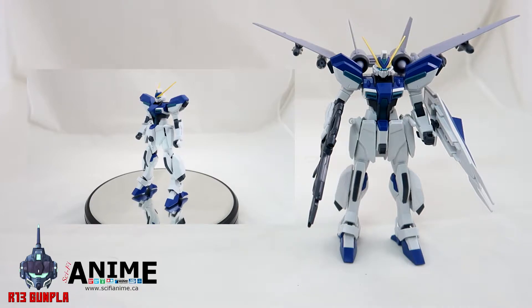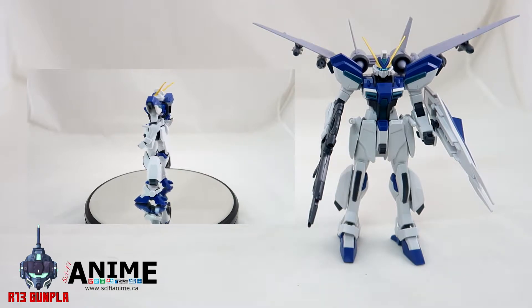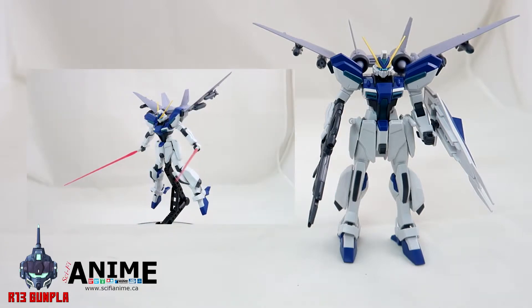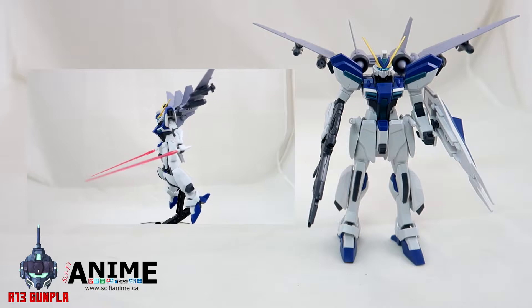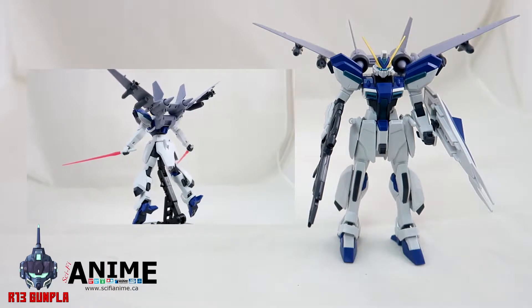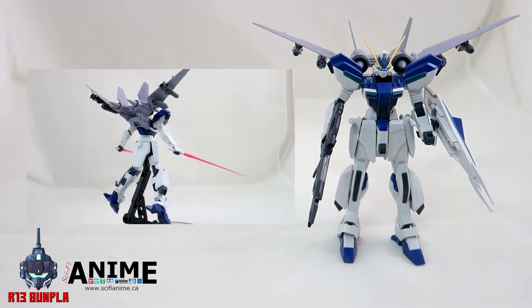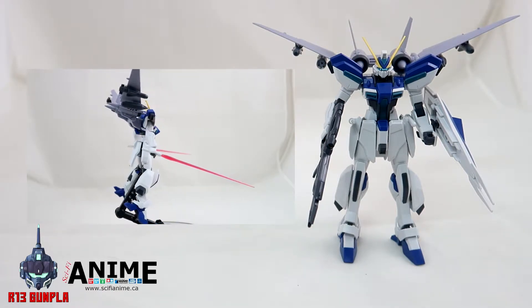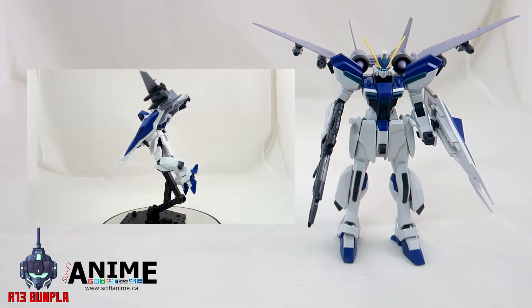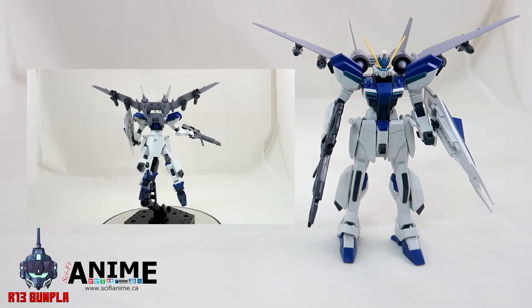Let's talk about the weaponry of this unit. The first is the guns or CIWS, usually located in the head, but for the Windham there's additional weaponry on the clavicle. Next is the beam savers, called the ES04B beam saver, stored at the side skirt — similar to the Justice Gundam or the Infinite Justice — though it's just a beam saver and the two don't attach to each other.